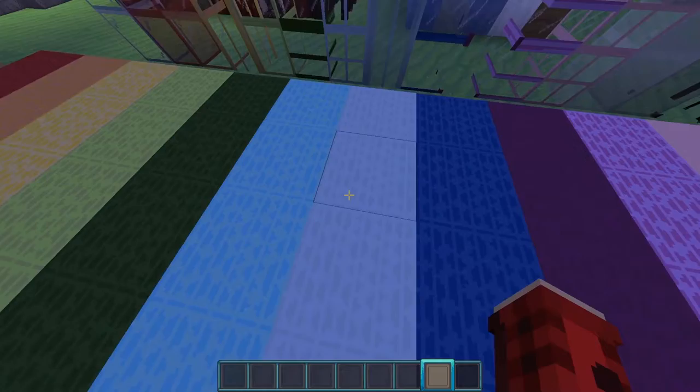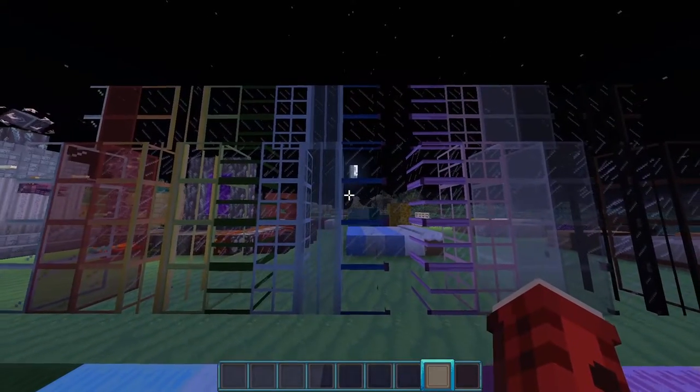Moving along, we have all of the wool and let me tell you, this wool texture is so beautiful. When you build with the regular wool you're just like 'I don't want to build with that,' but this stuff is so nice. I don't know how to describe it — it's just super super nice.